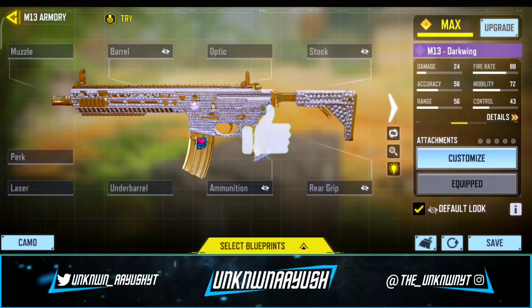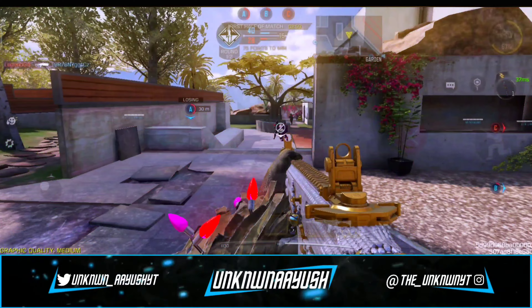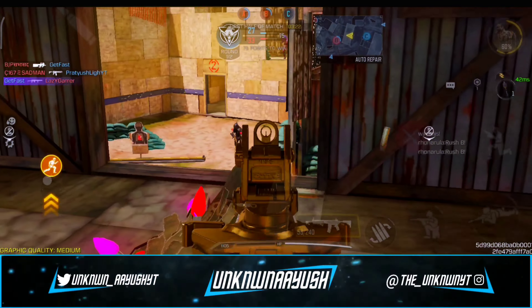So let's take a look in gunsmith. In the first attachment we use the RTC Heavy Long Barrel. It boosts the weapon's ADS bullet spread, damage range, and recoil control.